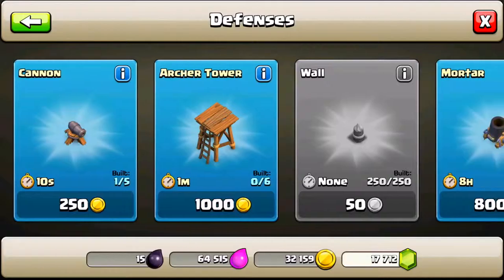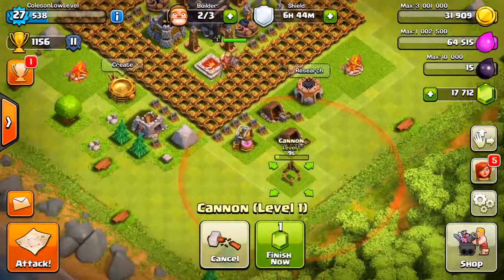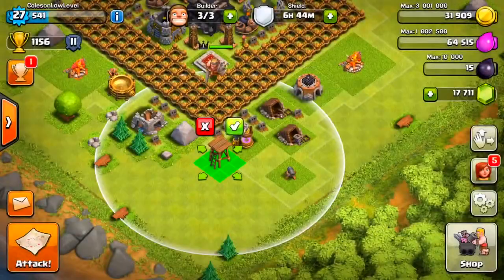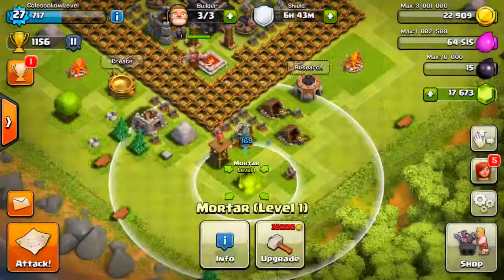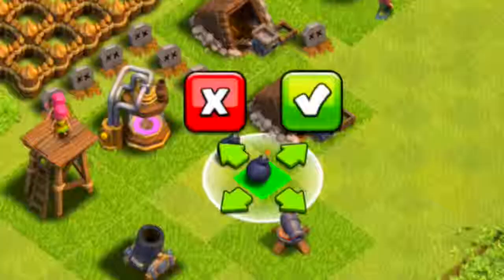Let's go ahead and get some extra defenses and see how many defenses we can actually get into this village, because obviously all of them are going to be level one — that's kind of the whole point of this series. So let's get the archer tower right there, and let's go ahead and get another mortar. Jam that right there. And a bomb — I just love bombs, bombs are the best.